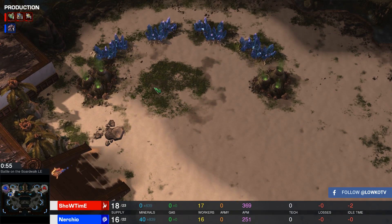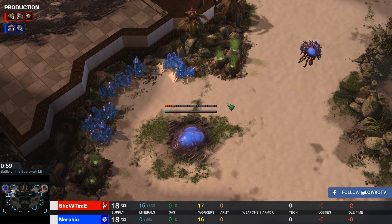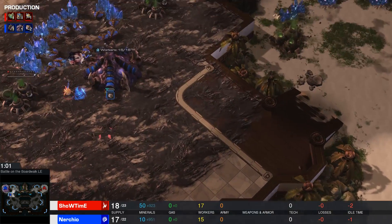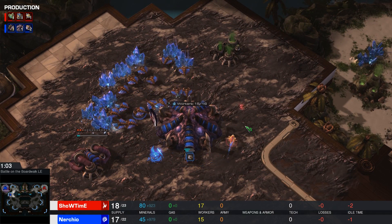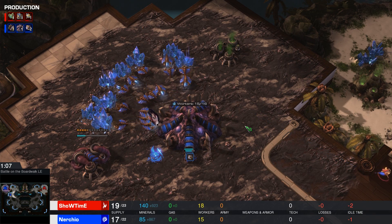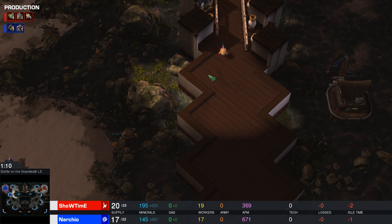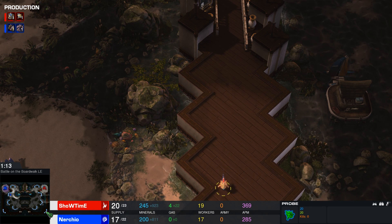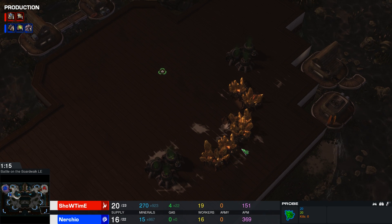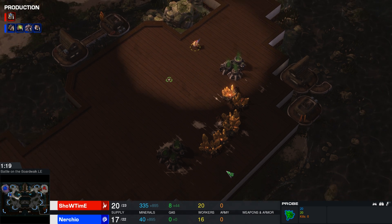Showtime immediately being a little bit annoying there, blocking his opponent's hatchery from going up, and Nurcio is forced to make it at the third base location. I wonder what this map is going to be like, because we have seen a lot of crazy strategies on Battle on the Boardwalk already, and I think Showtime is heading towards the bottom right-hand corner of the map — it does look like he wants to go for this very quick gold base.